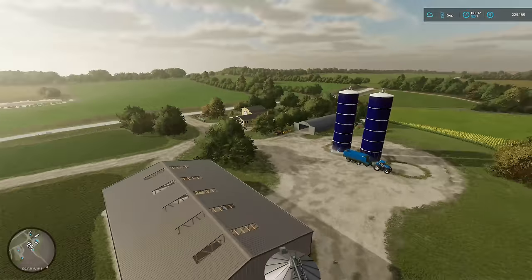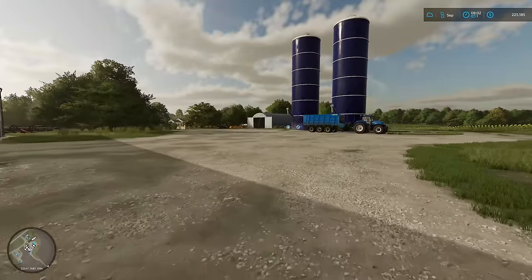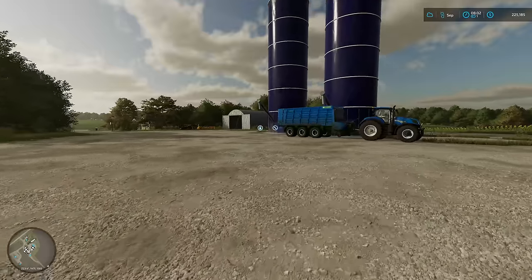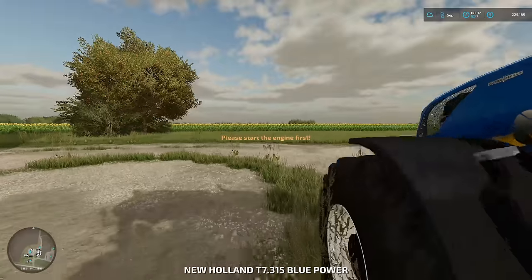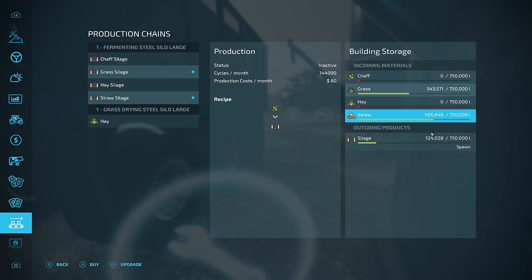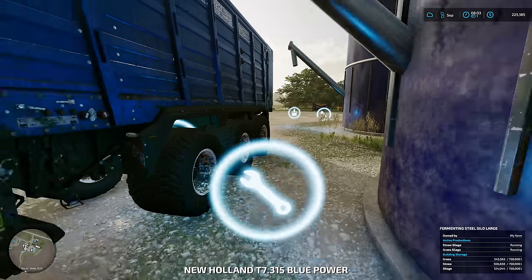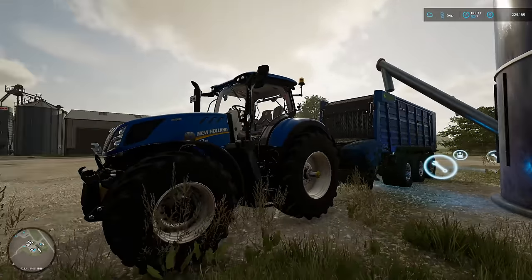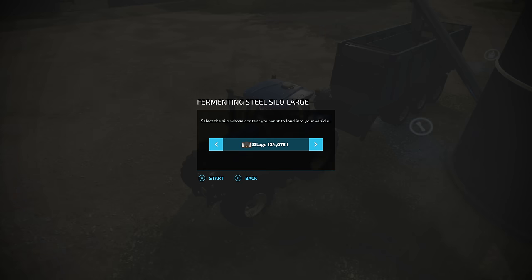We have found ourselves in ownership of a lot of silage — okay, maybe not a lot a lot, but 124,000 liters in one day. I think that's pretty darn good. We do have a bunch of silage which is really great. It's everything's just one-to-one. Something seems fishy but I refuse to complain about it.